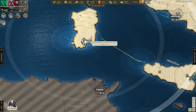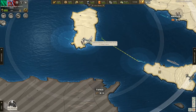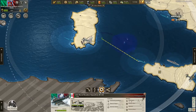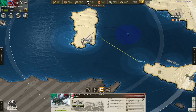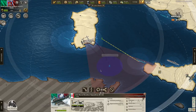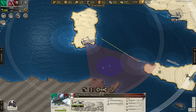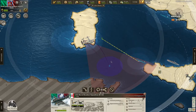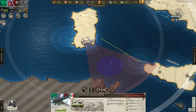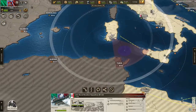Aircraft have a special feature that land and sea units do not have — it's called a patrol. So if it's waiting at an air base or flying around, I can hit patrol. You're going to see a circle — that is the area which it will circle and patrol. If I want to patrol here, it will go to that location and be able to see any units inside that area. And if they are enemy units, they will automatically attack those units.